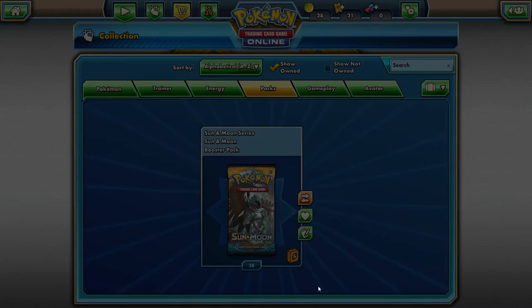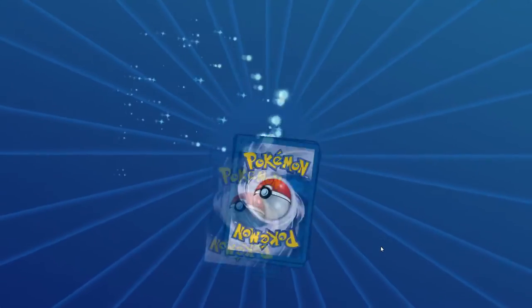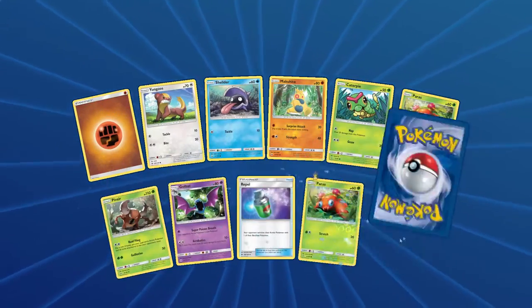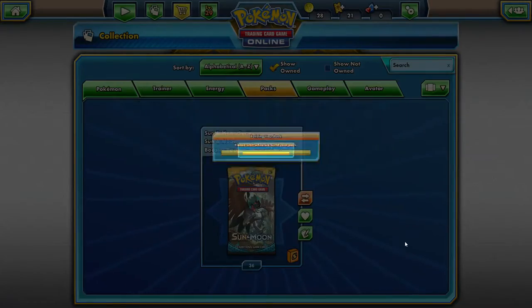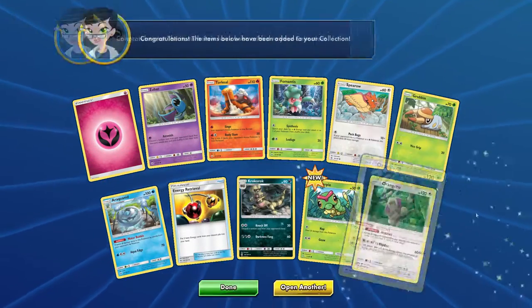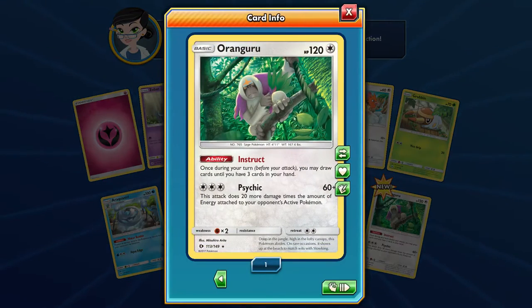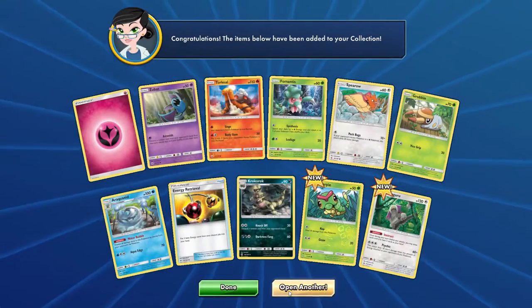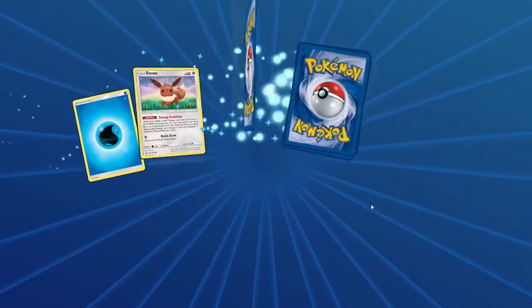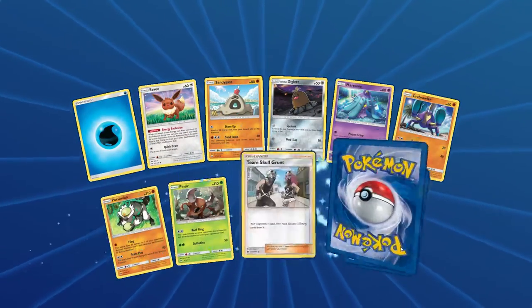Decidueye, our seventh one. Caterpie Reverse, our first Oranguru. This is actually a really good card — a lot of people are running one or two in almost all their decks because of the ability. It's a mini Octillery but it's a Basic Pokemon so it's easier to get out. You can actually get it out with an S-Ball.